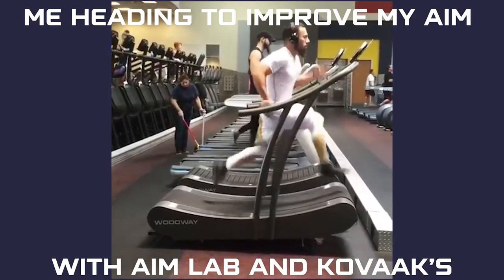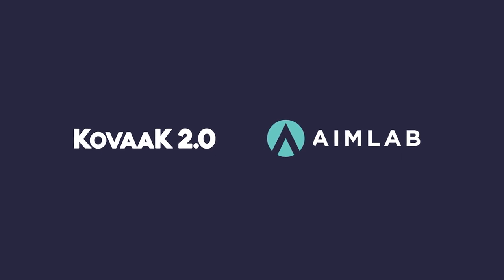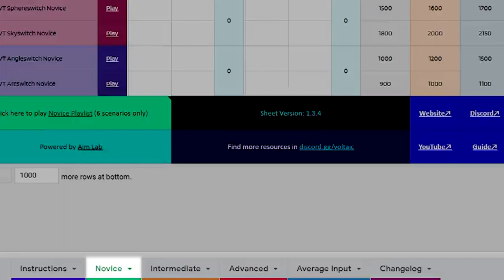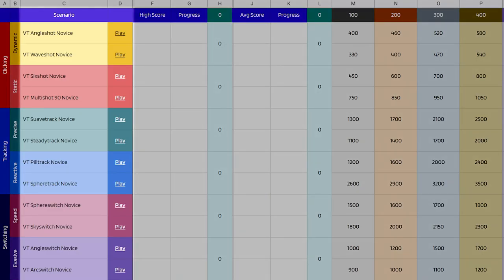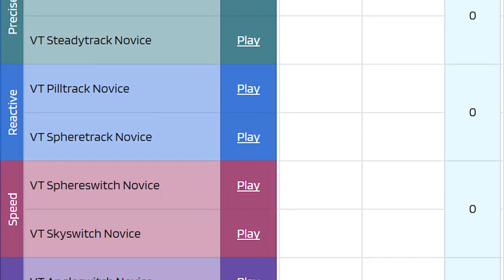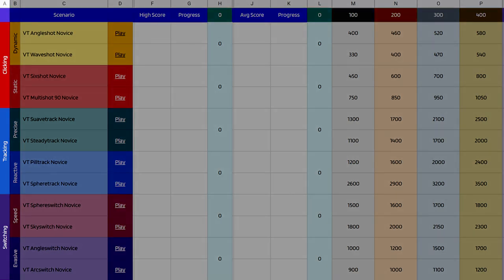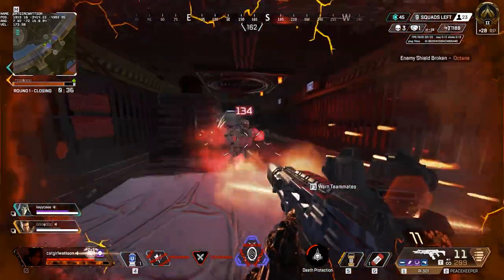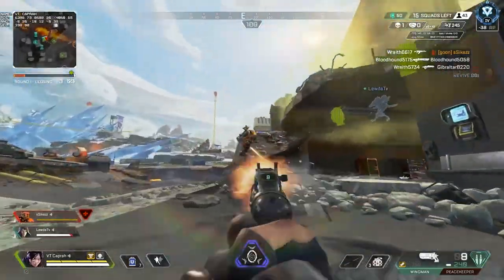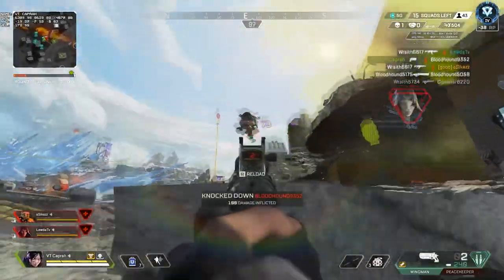To get up and running quickly, all you need is your aim trainer of choice and the associated progression sheet. Using the novice tab of the Aim Lab progression sheet as an example, you'll notice that scenarios are broken up into distinct forms of aiming most relevant to modern competitive shooters. In the A column, all the major mouse control categories as determined by Voltaic are listed — clicking, tracking, and switching — all with use cases across many different games, further partitioned into subcategories to classify specific variations of the same overall type of training.